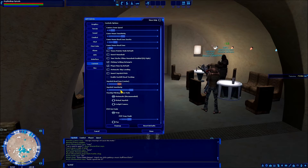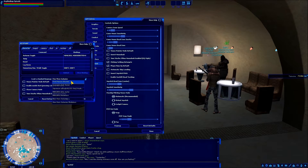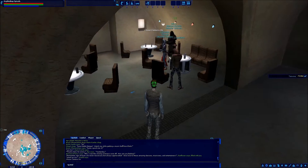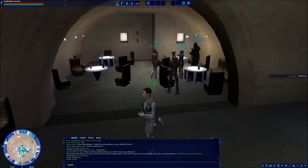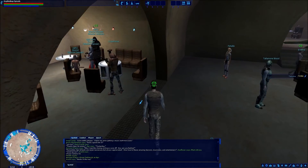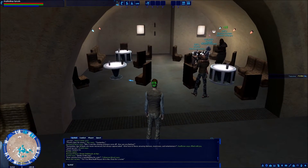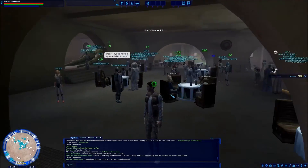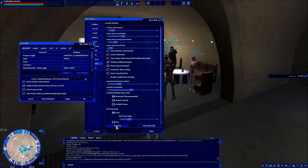The very first thing I recommend doing in Key Map is changing this dropdown from Star Wars Galaxies to First Person Shooter. That gives us control over our character much in the way we're used to in modern gaming — with the WASD keys moving your character around. It does put a chase camera on by default, so you can see when I turn, it rotates my character with me. You can disable that by pressing the period key on your numpad — that's your default toggle for chase camera — and that'll allow you to rotate the camera around your character.